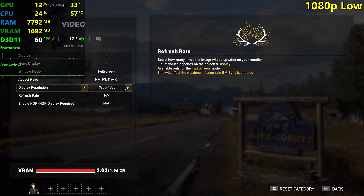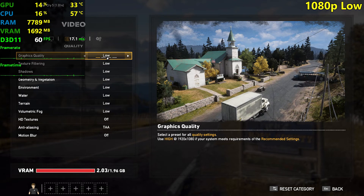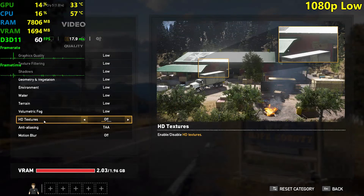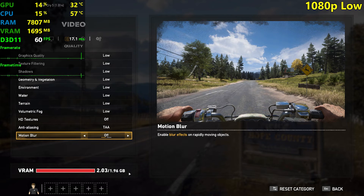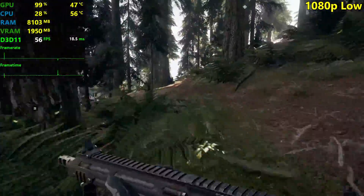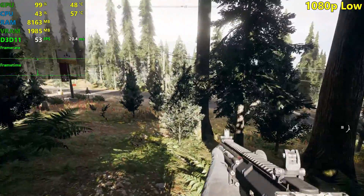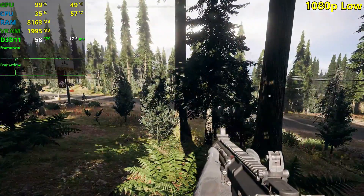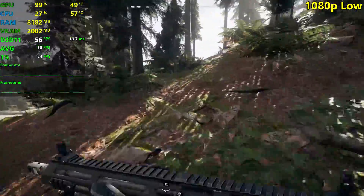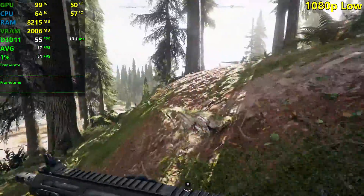So I'm going to be testing at 1080p with low, medium, high, and ultra settings — actually normal, not medium. The HD textures are disabled because we only have about 2 gigabytes of VRAM in this GTX 960. Moving on, as you can see we're already in a foresty area, which is pretty demanding from what I've been seeing throughout my benchmark runs in Far Cry 5.